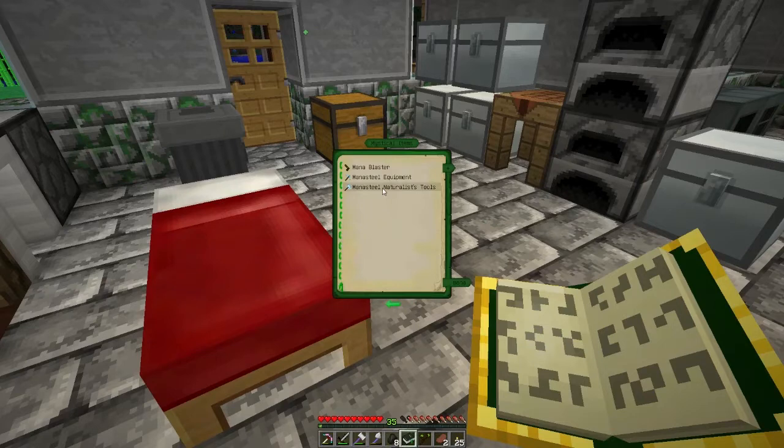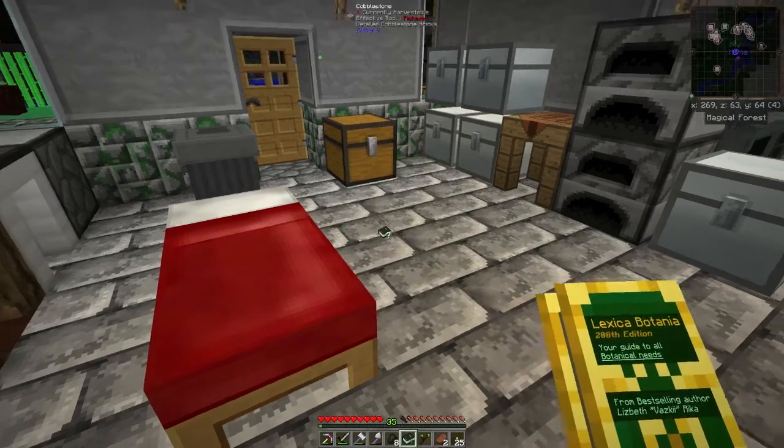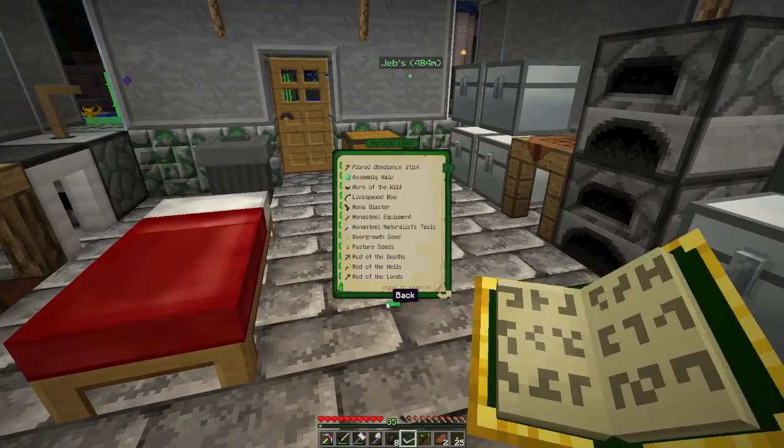Mana steel naturalist tools — it's probably the scoop and the grafter. Let's see where that could be — mystical items probably.